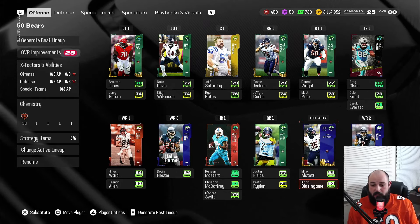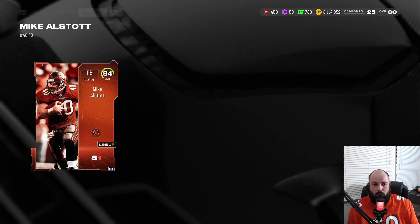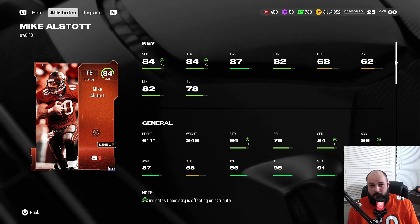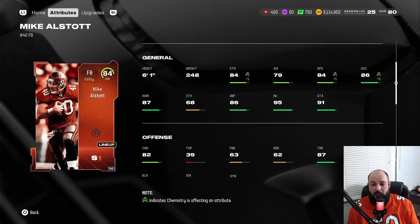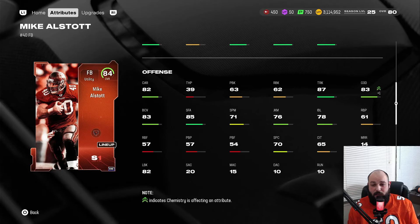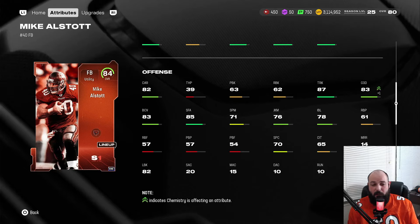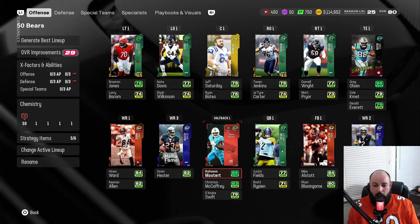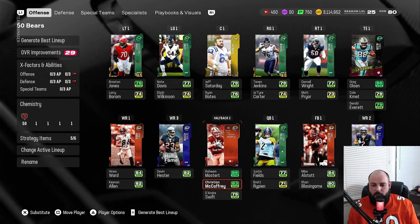Just to look at his card real quick — you can get him up to an 85, but 84 speed on a fullback is crazy. A lot of people are actually running him at running back. He has 86 acceleration, 83 change of direction, 87 truck, 85 stiff arm, and 82 carrying. Just a really nice beast card to have in the backfield.